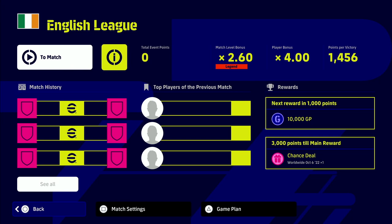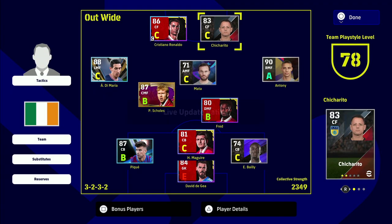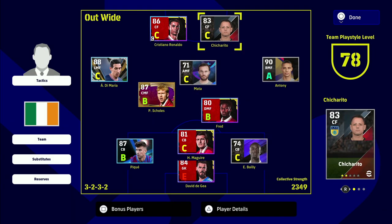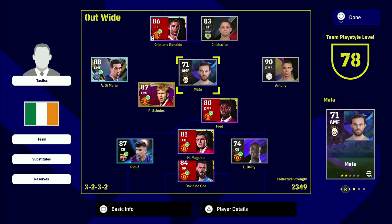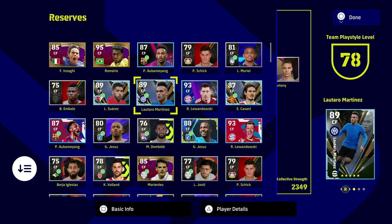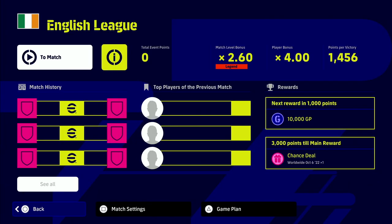You will also notice that you get a player bonus on the top right. The squad I'm using is just a friendly match lobby squad - a Manchester United past and present. You'll notice that some of the players have ticks beside their names and clubs. Players that don't have ticks don't get the bonus. When you swap them out with players that do have ticks, you will max out the points multiplier. The more players that have ticks, the better.